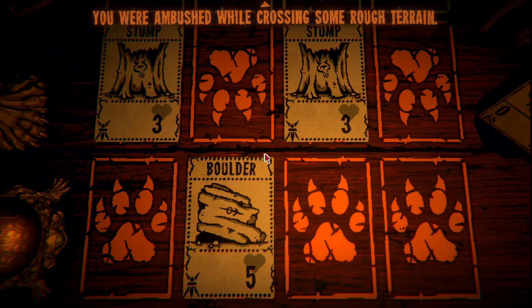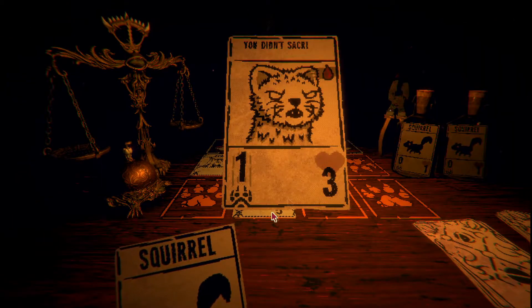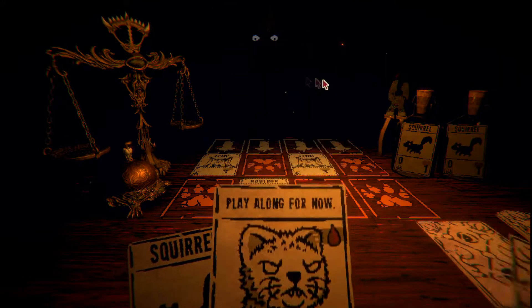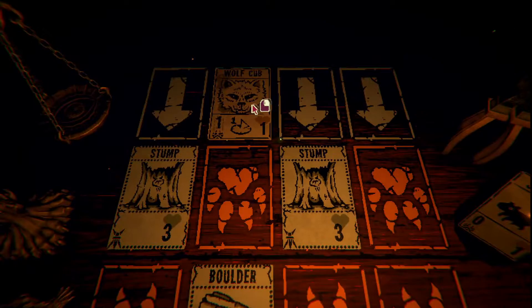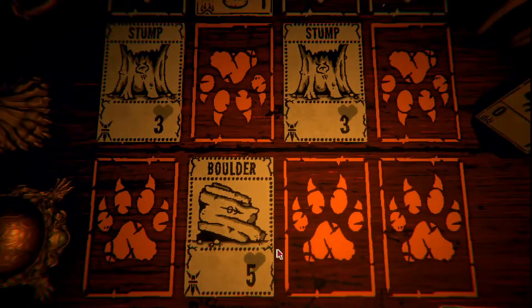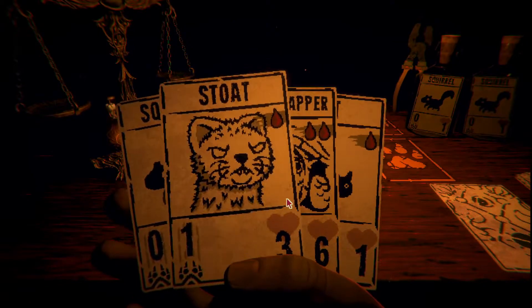You were ambushed while crossing some rough terrain. Am I ambushed by stumps with belly buttons? You may now see my moves ahead of time. Oh okay, so he's gonna put in a cub - this kind of reminds me of Into the Breach where you have to counter the enemy's moves. We got a boulder - these are just obstacles in the way so he's gonna have to break a boulder.